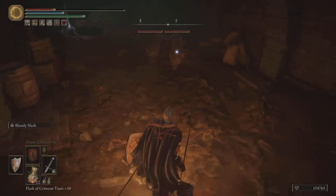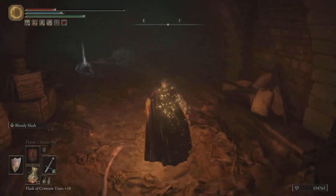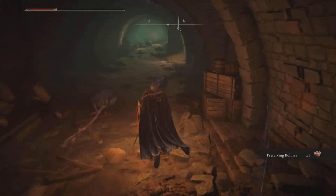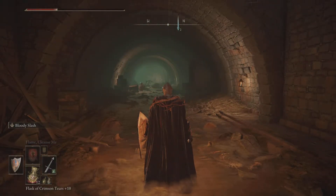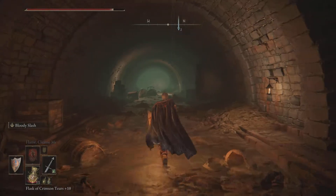Oh my god, these rats are fucking killing me. Nice. I got back some health though. Prevent Scarlet Rot - so that tells me that this area might be full of Scarlet Rot, perhaps. Let me just take a health. Nice Crimson Flask.